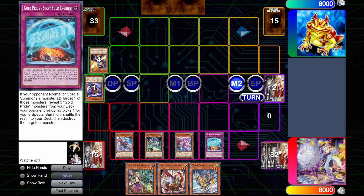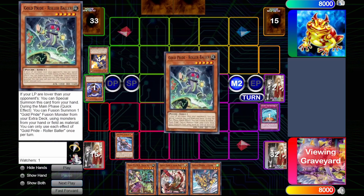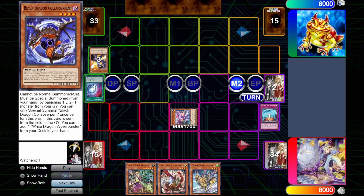So Start Your Engines bops the Waiver Buster — that gives us a ton of advantage here. We summon out the Captain Carry after he finishes his roll. And even though the Chaos Space is able to shuffle back the Black Dragon Collapse Serpent, there is nothing else for him to do because he topdecks, doesn't have any normal summons fortunately for us, and he passes turn.